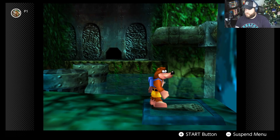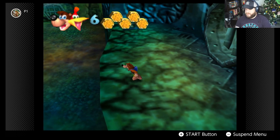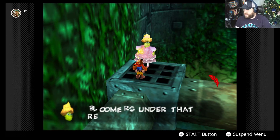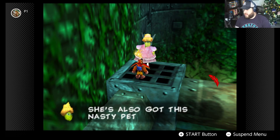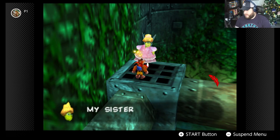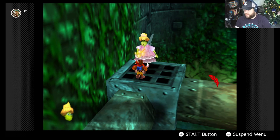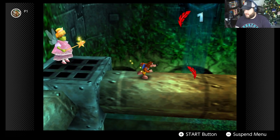We find another Brentilda. She reveals Grunty wears massive bloomers under her repulsive dress, has a nasty pet dog named Big Knocka, and sings in her own band called 'Grunty and the Cauldron Crew.' Apparently they're awful.